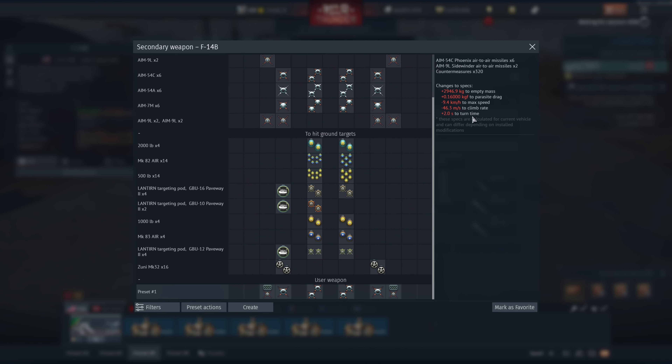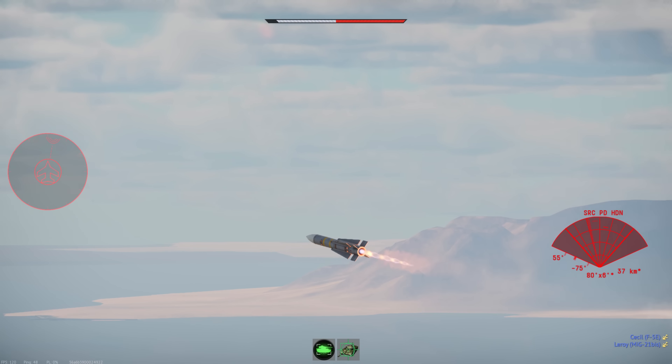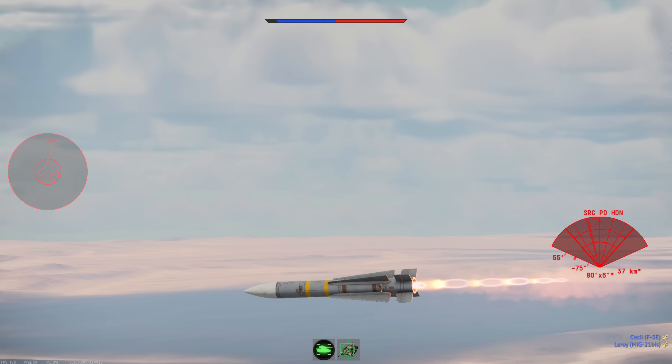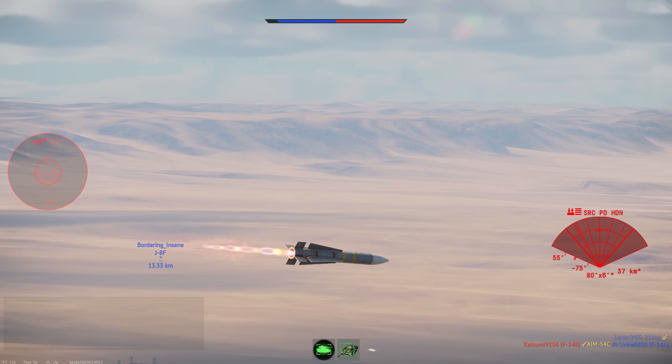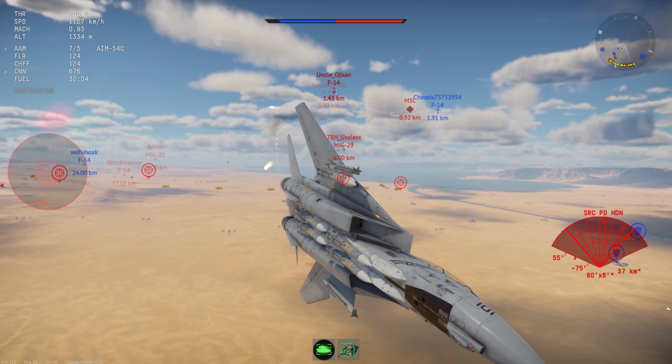The F-14B Tomcat preview. It has... it looks the same. What? Is that normal? Why is the right thing like more... it does not have a fuel pod though. 47 minutes — okay, that is definitely enough.